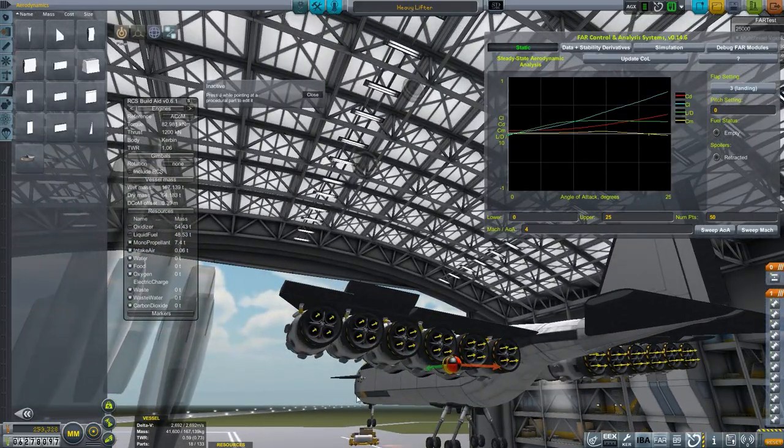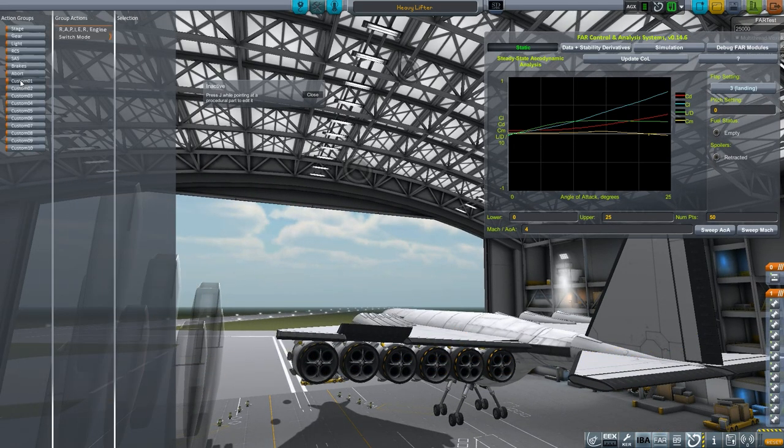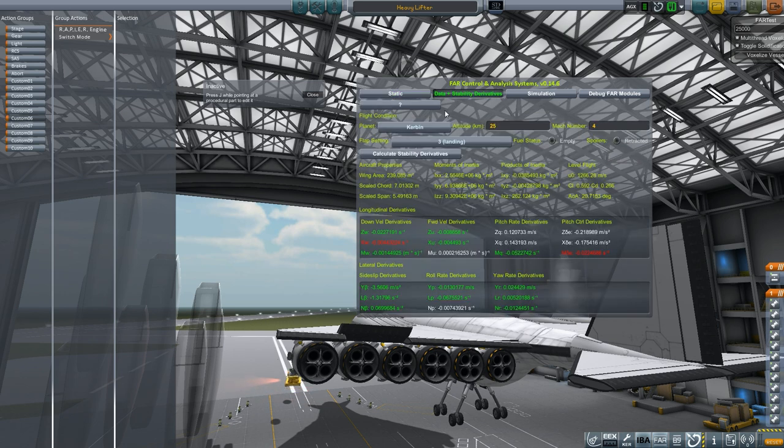And I've already set up the landing gear. Let's look at action groups. So each engine is in its own action group — or each pair of engines — with a switch mode option. And we'll just run through the stability derivatives now.